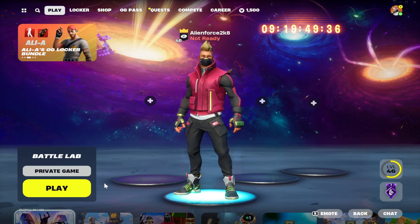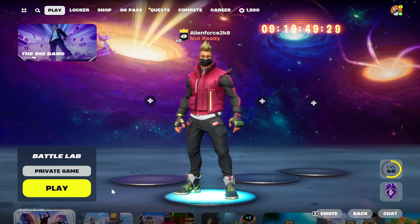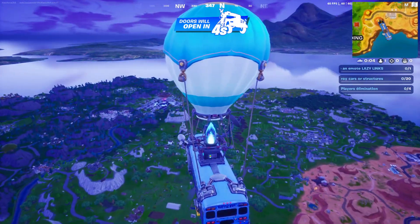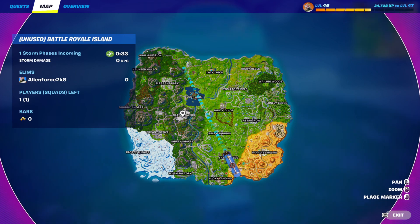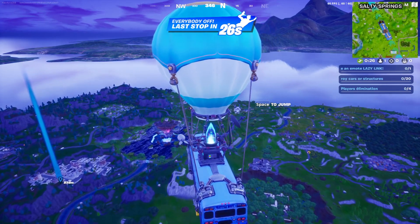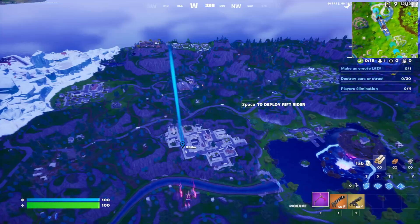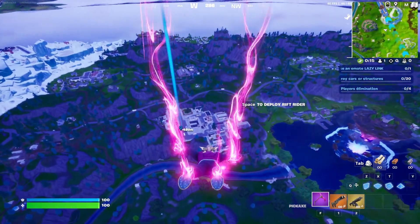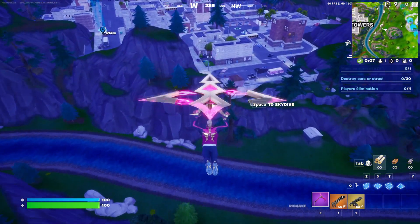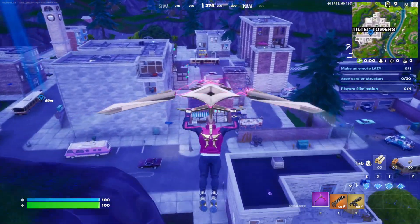Alright. So the first thing you guys are going to need to do is to load into a game of Fortnite. Personally, because Fortnite's a little bit weird right now with its game modes, I found an alternate version of Battle Lab so I can get a private match in the current map. The first thing you're going to want to do is open up your map and see where Tilted Towers is. We are going to drop Tilted Towers because, as you know guys, that is where all the Fortnite girls are at — and that's where you're going to get your second Fortnite girlfriend.